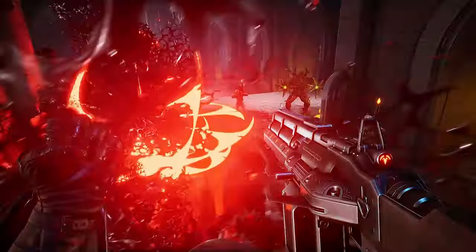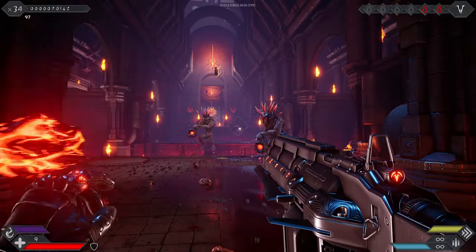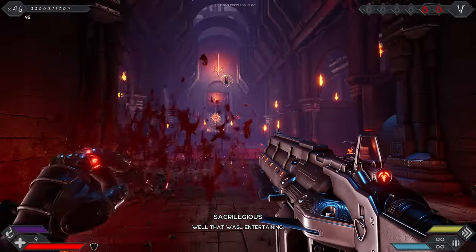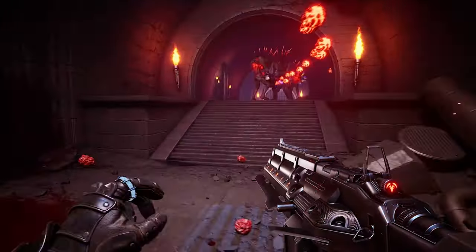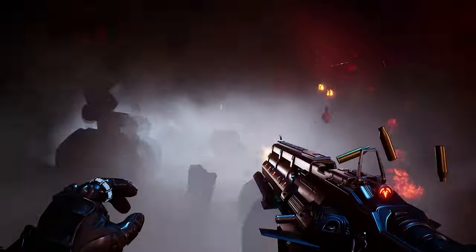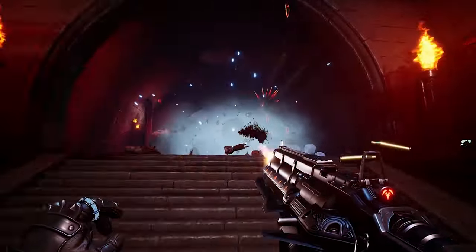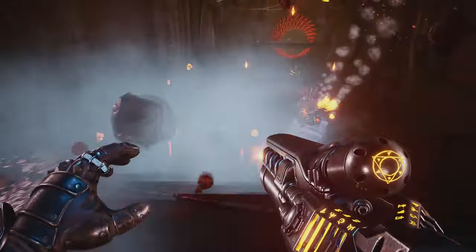Behold the power of Crush. With one clench of the fist, the demons become a mist of red, like a juicy pulverized fruit. Or why not embrace the cold hand of death? Unleash this dark magic energy and watch as your foes become frozen in time — easy pickings for a headshot bonanza, but you'll need to be quick.